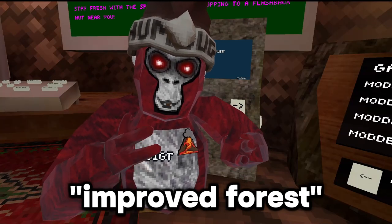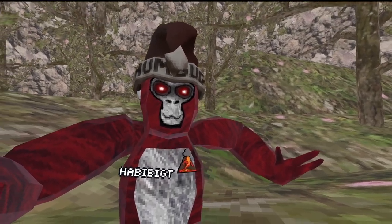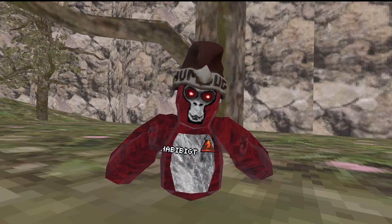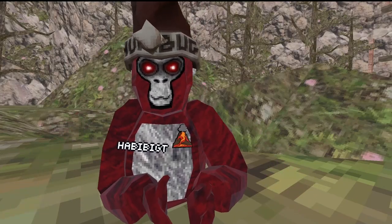The first map is called Improved Forest. This map is literally just a huge version of forest. Look how big the walls are, and look how big that tree is. There's also really big hills for some reason. If I can climb this humongous tree behind me and also escape the map, you have to subscribe, because I'm desperate.